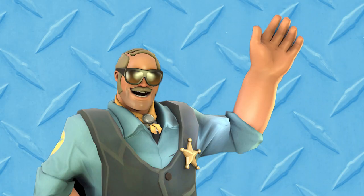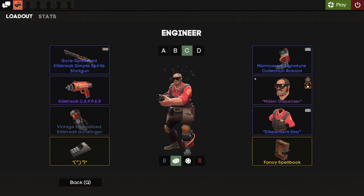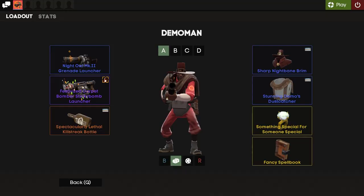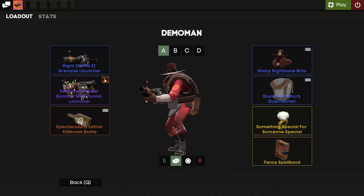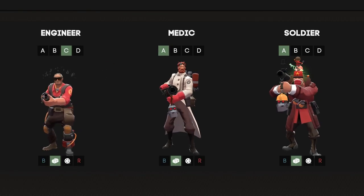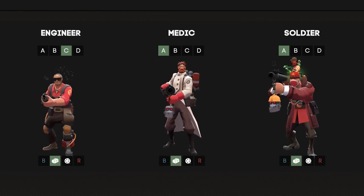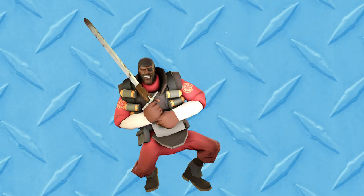Hello everyone, Mr. Dispenser here. I think my cosmetic sets for the most part are very unique. I'm really truly happy with so many of them — well, except Demo. I could never find a cosmetic set, a combination of hats, that I truly enjoy with this class. With Engie, Medic, and Soldier, I'm super confident that I will never really change them up that much. They stick out for me, and I enjoy them as they are. This saying does not hold up for Demo though.